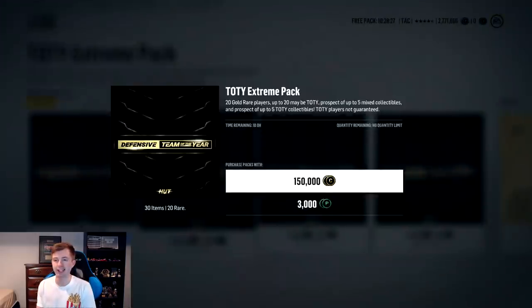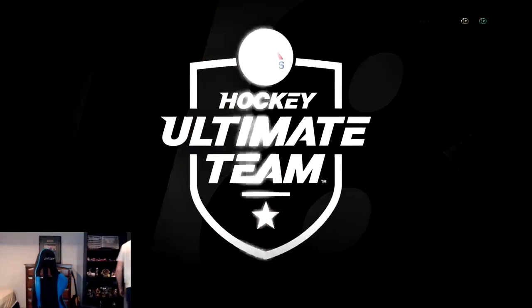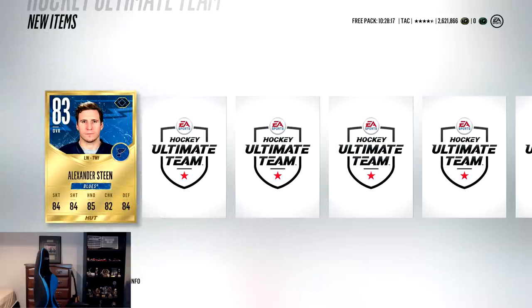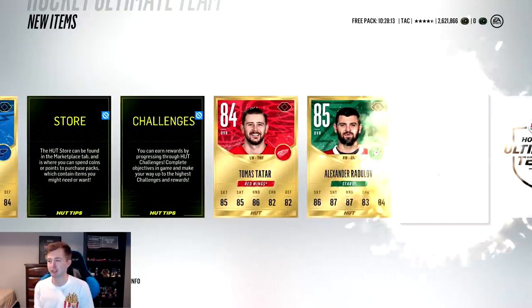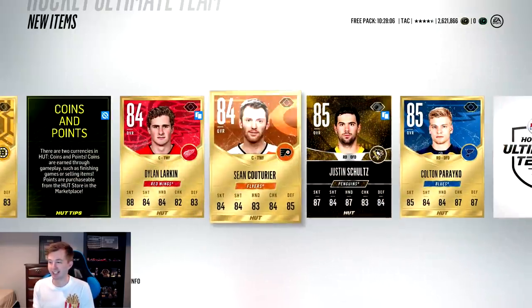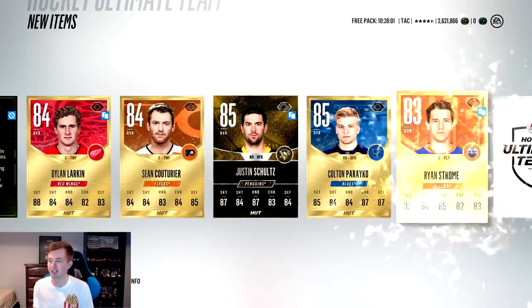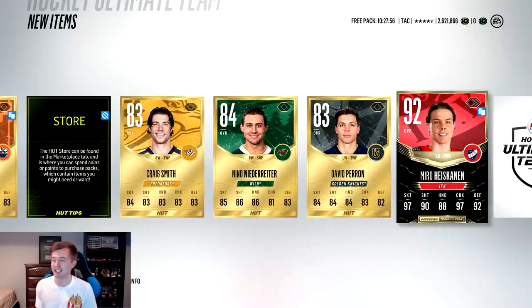Last extreme pack - gonna try a leave the room pack, hopefully there's a 99. Tried skipping and apparently didn't press A in time. Radulov. I saw the Couturier and then a special card - thought I had team of the year Couturier, but it was Prime Time Schultz next to base Couturier.